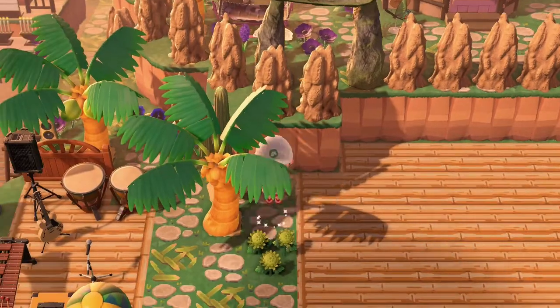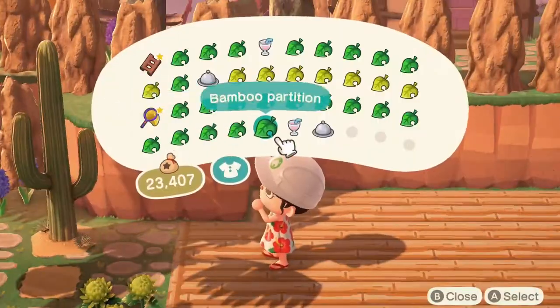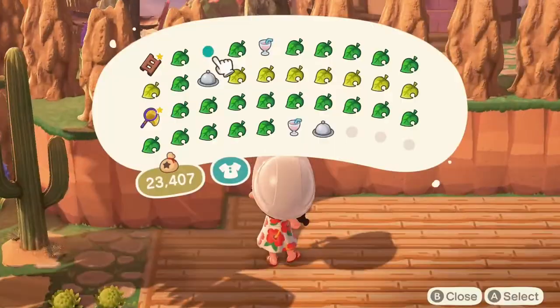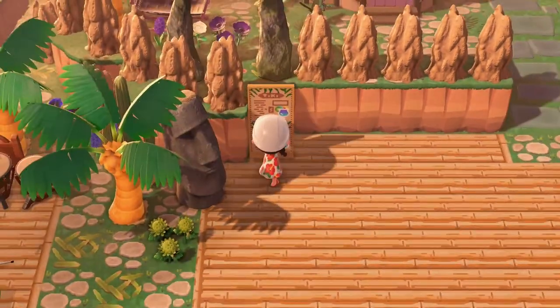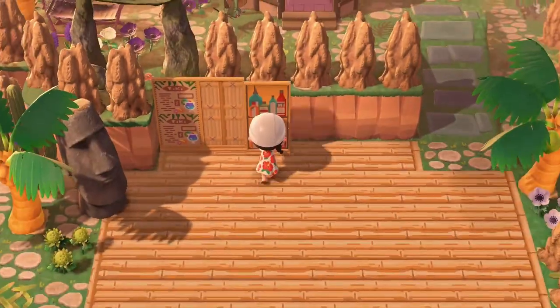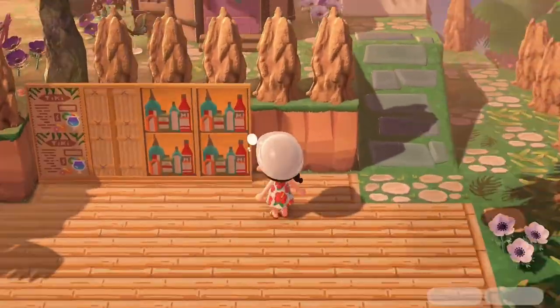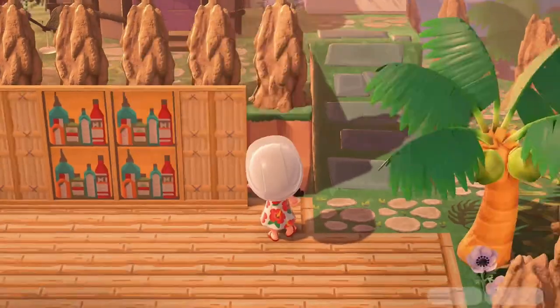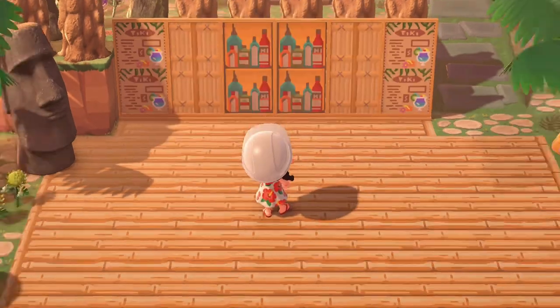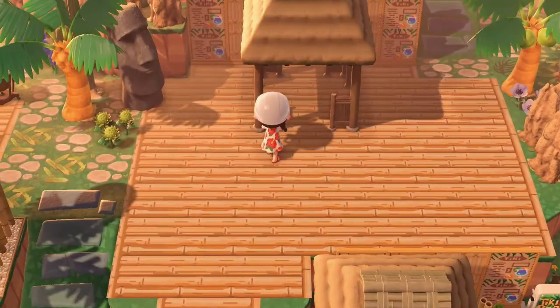We're filling in with a little stone pathing and dropping some items — another Moi statue — and I really want to use more of these simple panels to fill in. We're putting down some more tiki menus, bamboo walls, and these cute little liquor bottles or drink bottles on the back — just in case you want to keep it PG, we'll call it juice.